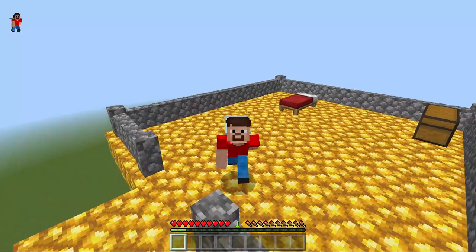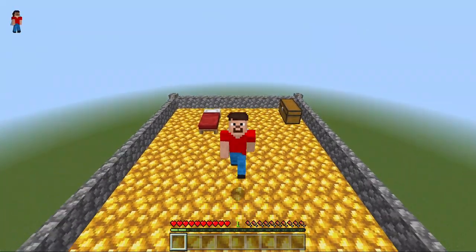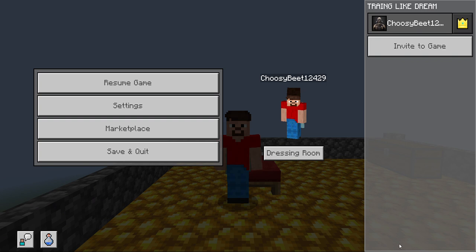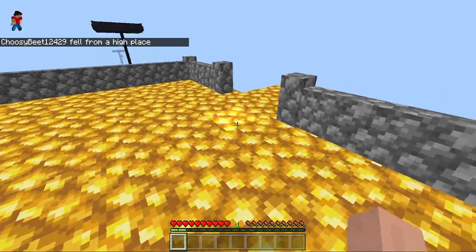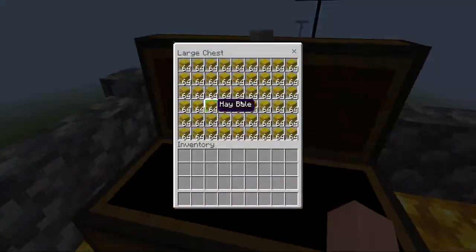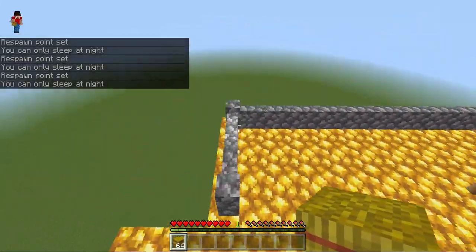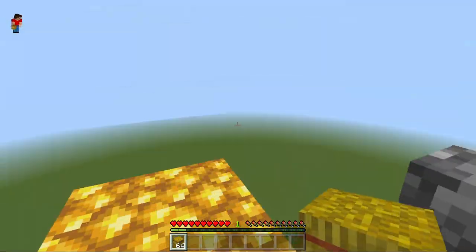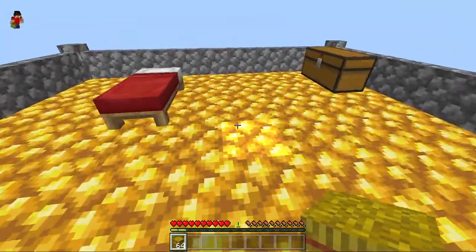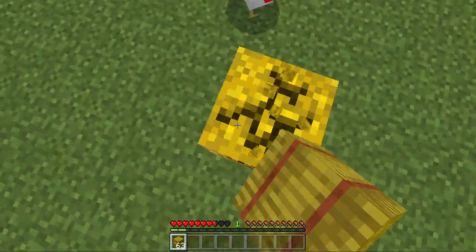Hey guys, welcome back to my channel! Today I'm going to be doing some insane table emojis because this is part three of training like Dream. I got a pretty simple setup — I built this tower with cobblestone, got a double chest full of hay bales, and a bed here so I can use one. We'll be doing it just like the water emojis we did before.